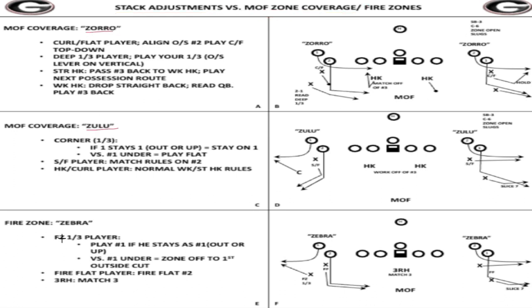They have Zoro, Zulu, and Zebra — don't get too tied into the verbiage, it's more about the assignments. Zoro is basically your standard cover three in Madden, but they play it more efficiently. The biggest thing I noticed from these two pages is how they're trying to leverage the outside of the formation. They play this leverage based on where their help is — that's what football defense is all about: leverage, space, and playing to your help.